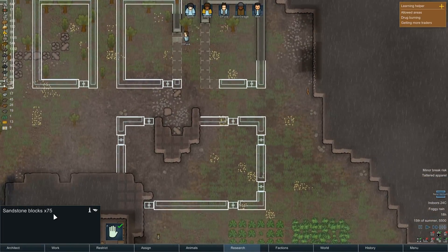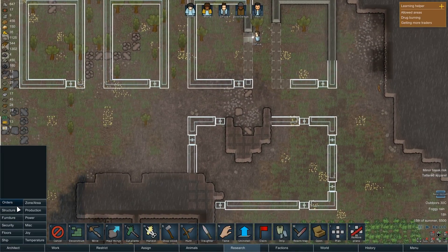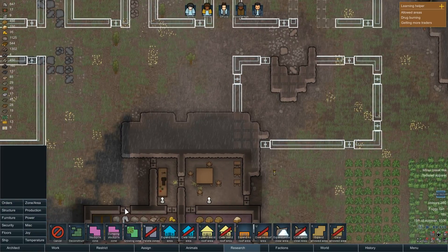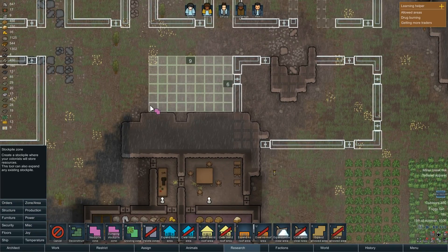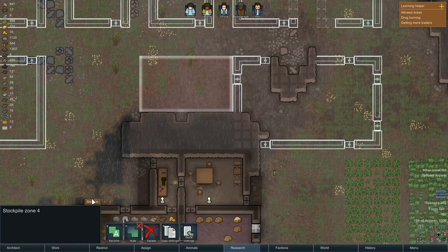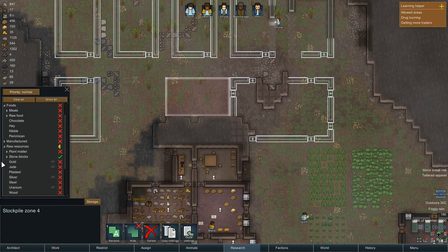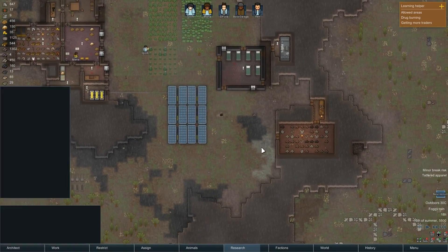I might start hauling the blocks up here. Let's make ourselves a stockpile of blocks — just blocks. And the purpose for this is it's going to make it a little bit easier to get to this stuff. Storage — we'll clear this all and just put raw resources — stone blocks — right up here. The purpose is just so I can get easier access to this stuff.